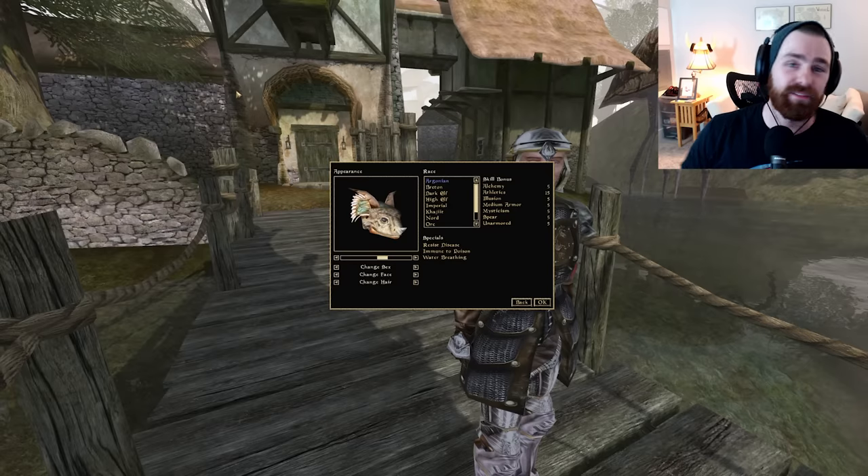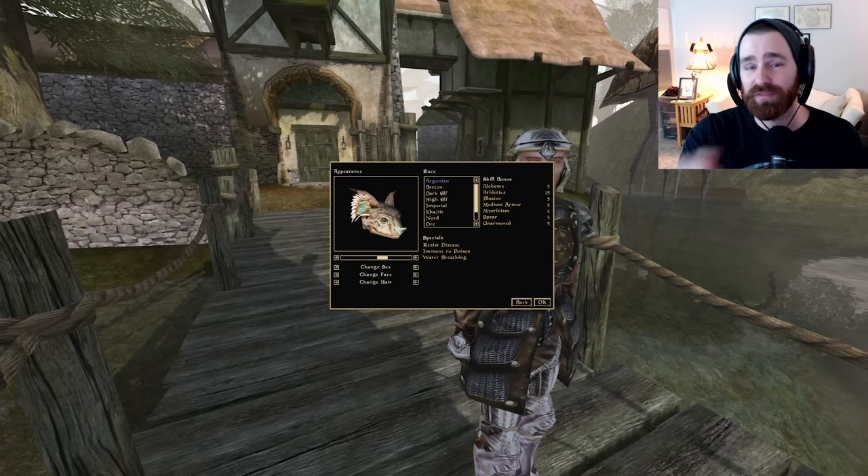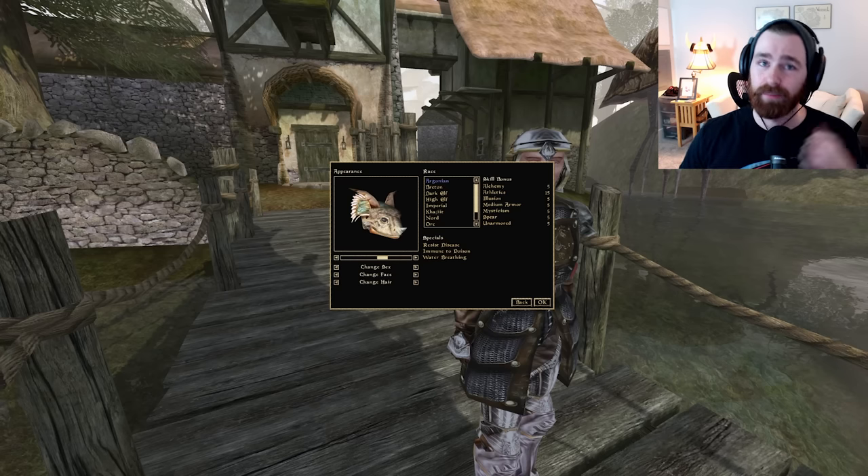Having a boost to illusion gives you access to enablers like Paralyze or Silence, which help squishier characters live longer. Medium armor is very important for a speed-focused character since heavy armor slows you down when you're backpedaling and thrusting at enemies. Mysticism opens the door to absorb skills — like Absorb Health — which are incredible in Morrowind because they cannot be reflected back onto the player.